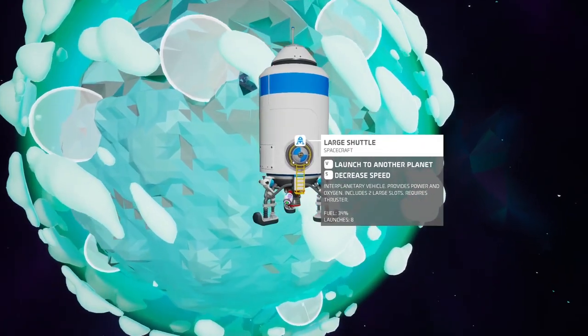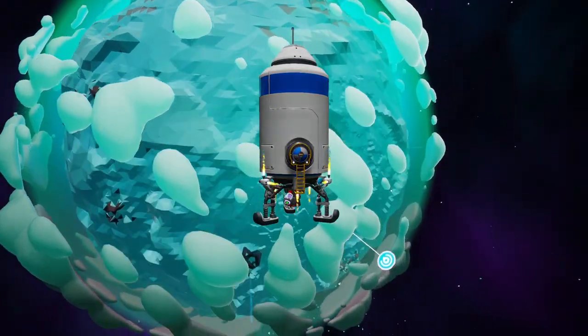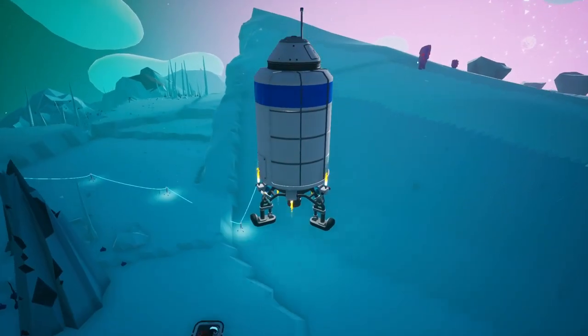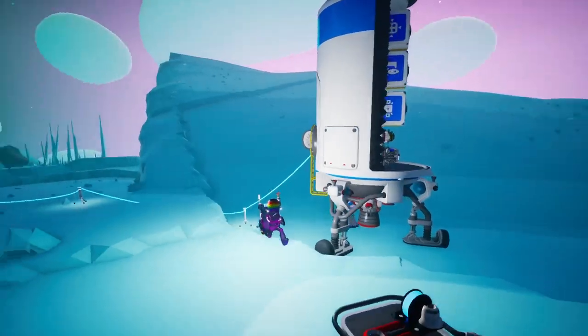I've actually landed here before when I was trying to get some iron — whatever it was. So I've got a tiny little bit of base. There's a great big red valley over there, I remember that — which was useful for getting compound stuff.